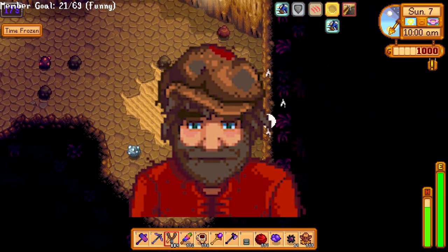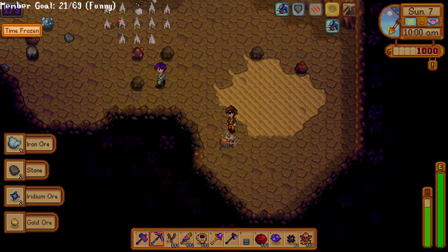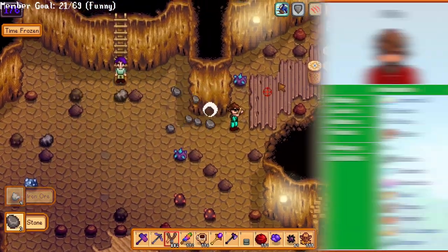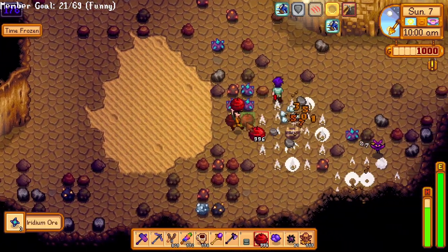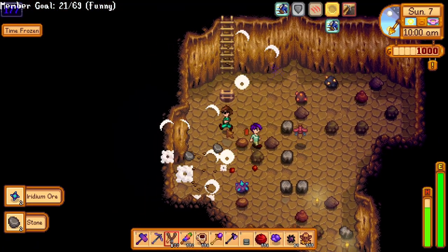Willy is a pretty cool dude and the fisherman of Stardew Valley. He provides super useful things like a way to get to Ginger Island and fishing rods for early game money making. He likes some fish like catfish, super cucumber, and sturgeon. He also likes pumpkins and diamonds, so if you give him gold pumpkins, you can boost friendship super quickly. His birthday is Summer 24th.